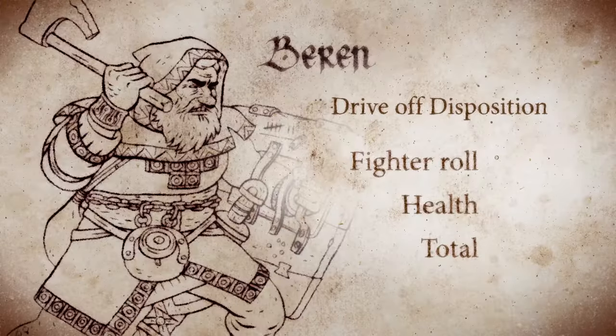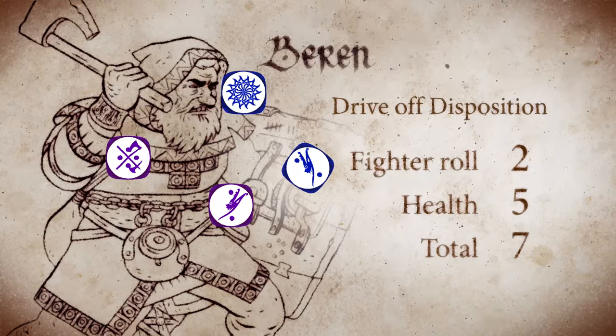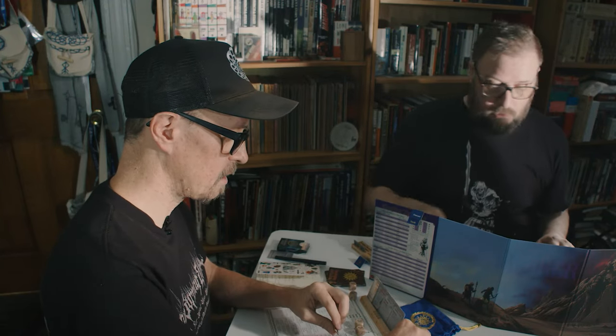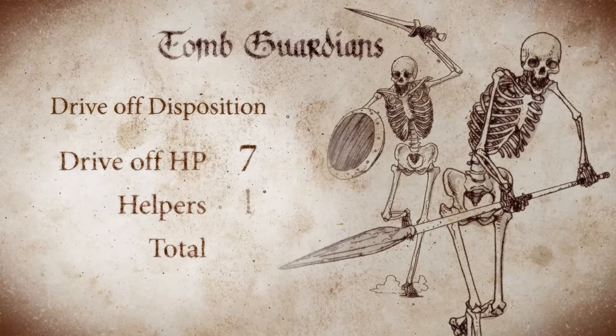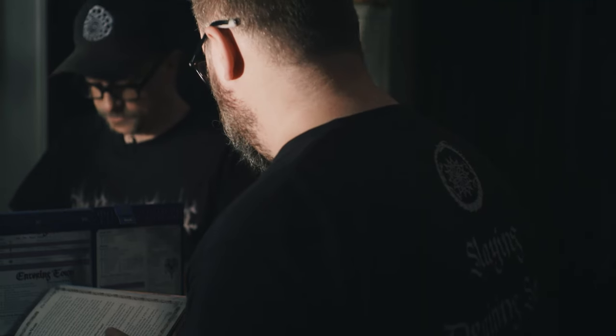Drive-off conflict. The first thing we need to do is generate disposition. You're going to roll your fighter skill and add your successes to your health. My fighter skill is four and I got two successes, so that makes my disposition seven because my health is five. The Tomb Guardians have a disposition of eight. If we look at the Tomb Guardian in the book, its drive-off hit points are seven, and there are two of them, so we add one.